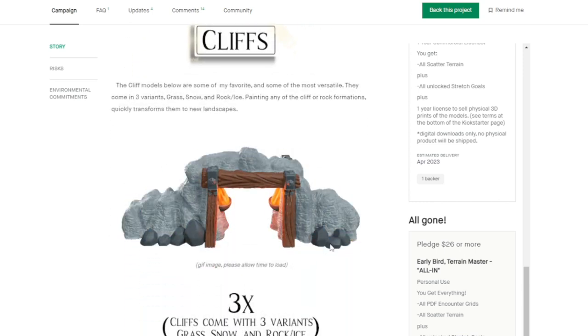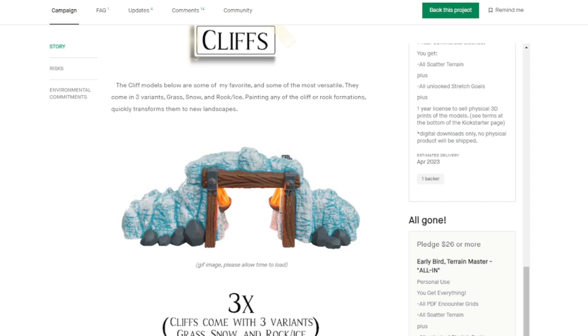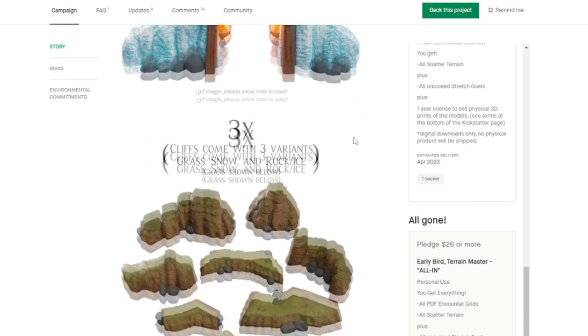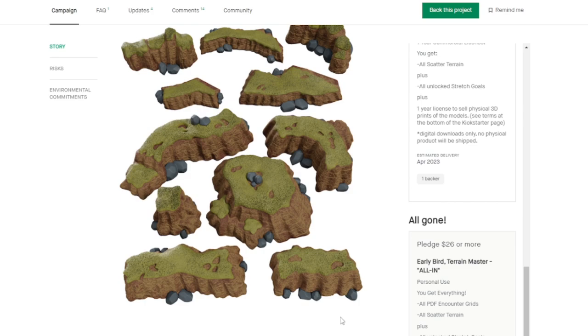This GIF is showing the different kinds of seasons that you can have on the terrain — he's going to have three different variants: grass, snow, rock, and ice. So you're able to have different themed terrain among these cliffs. These look super cool, and I always like having hills where you can stand actual miniatures on them. I appreciate these tiered or leveled hill systems because it's a nightmare trying to balance miniatures on actually slanted hills.